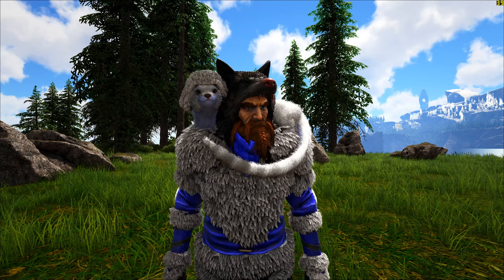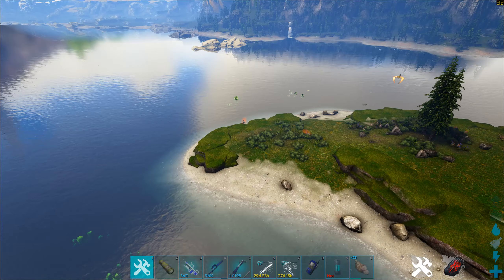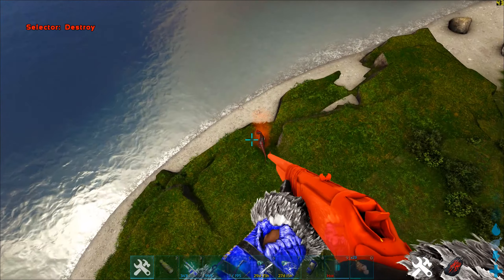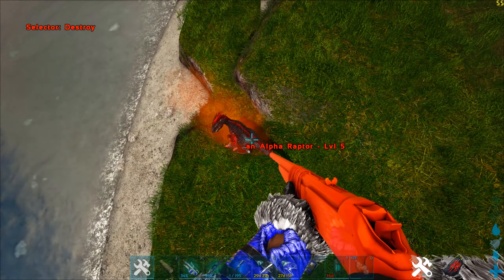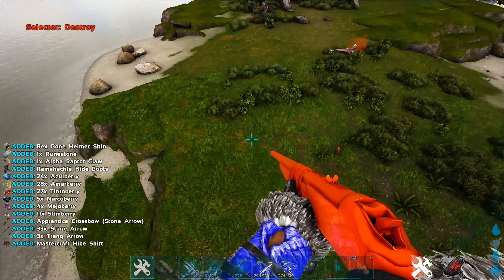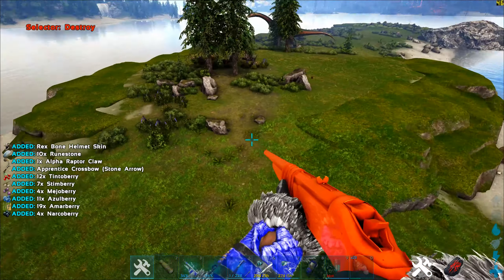Let me start off with the first one, the alpha raptor. This level 5 alpha raptor is going to give only 1 runestone, while a level 150 will give only 10 runestones.